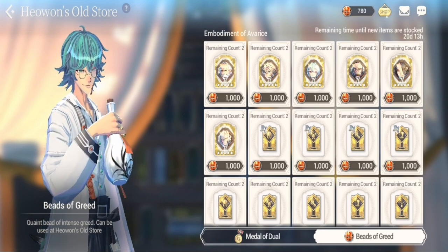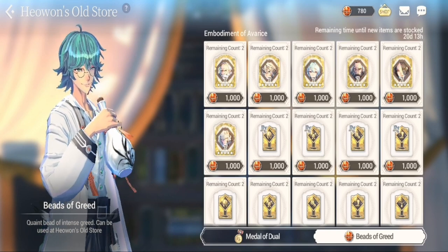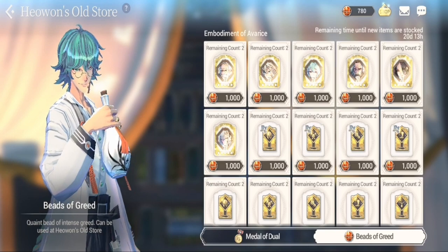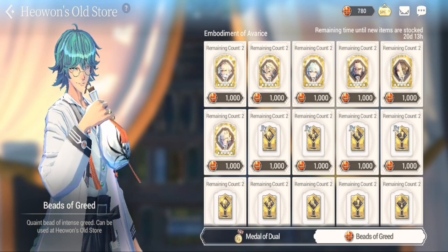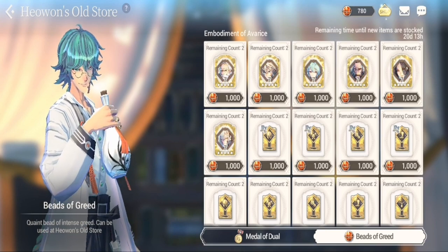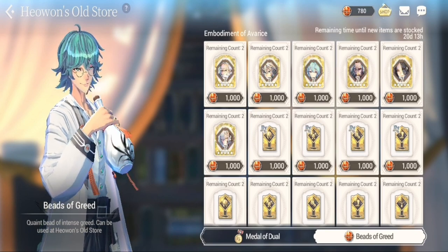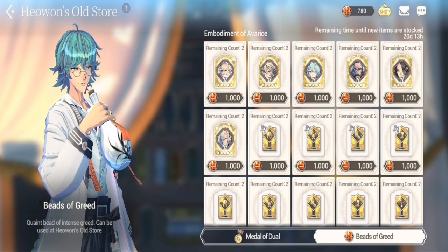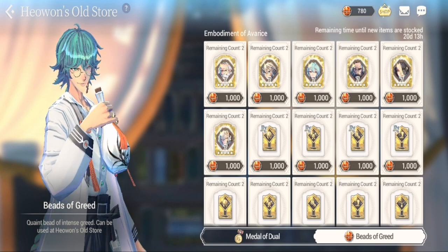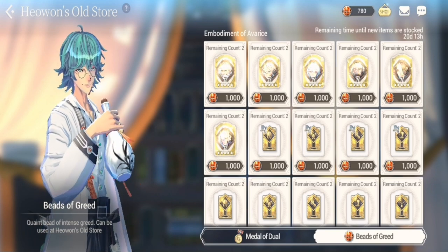What I would suggest is you save up for one fusion — that's 50 memory shards. You'll need around 8,000 Beads of Greed for one hero to be fused or summoned. Try to build this up before purchasing. You can also use your Medal of Duel here to get memory fragments of your generals.